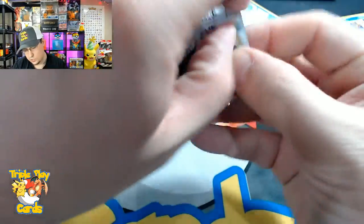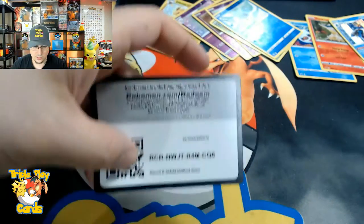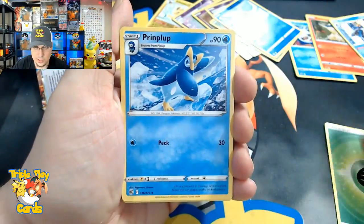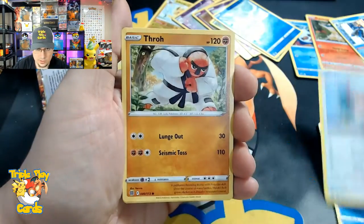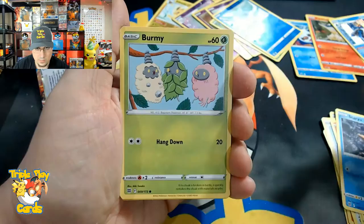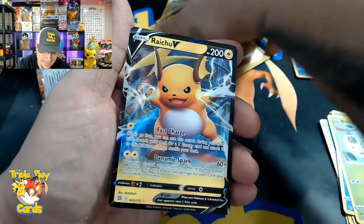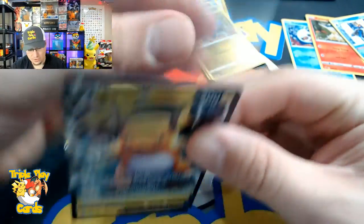Code card, four to the front, starting off with Leaf Energy, Prinplup, Monferno, Beartic, Hawlucha, Throh, Magmar, Staryu, Buneary, Gabite for the reverse, and a Raichu V on the first pack! There we go - we got Raichu V on the very first pack, so that's good!